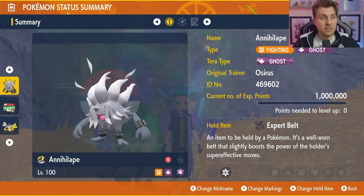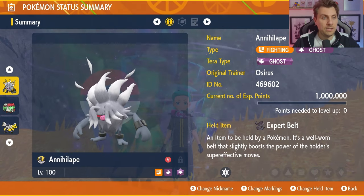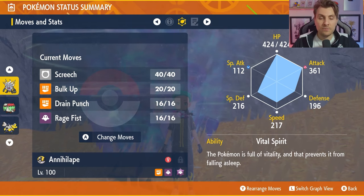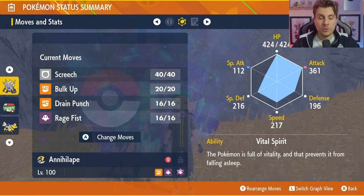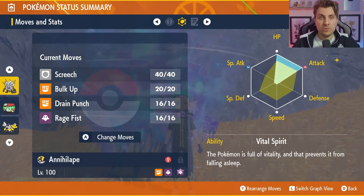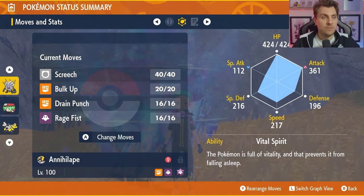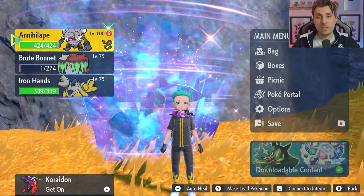The preferred Tera type is Ghost, just because you're going to take advantage of Rage Fist more than Drain Punch. Held item is going to be the Expert Belt, and the moveset is going to be Screech, Bulk Up, Drain Punch, and Rage Fist. Its standard ability is Vital Spirit — that's important going up against Brute Bonnet because it does have access to Spore, and Vital Spirit gives you immunity to the sleep condition. EV spread is 252 EVs in HP, 252 EVs in Attack with an Adamant Nature, and the rest into Defense.